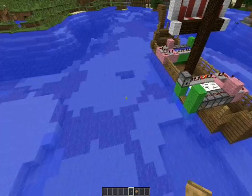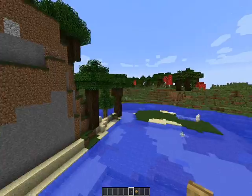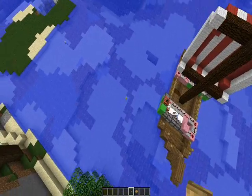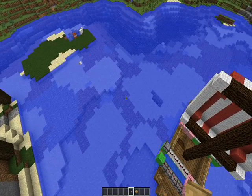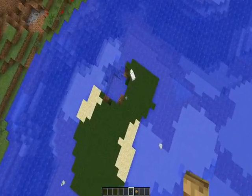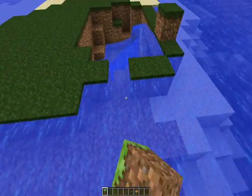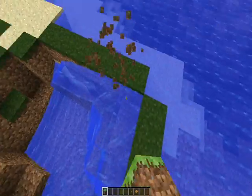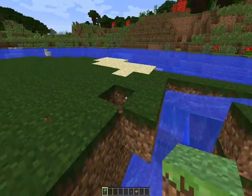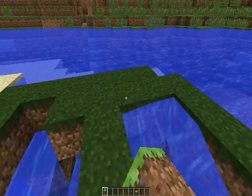Okay, two more shots. One in the water — interesting. And the last one — in the water too. Well, that kind of makes sense. But that was how to create an easy build — a TNT cannon. So that wasn't that hard, was it? Seriously, it was pretty easy. This was pretty much an easy build.